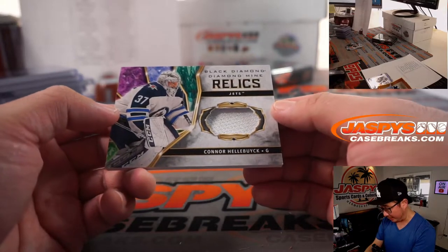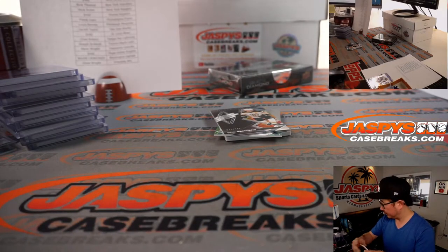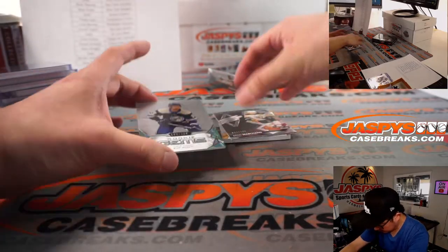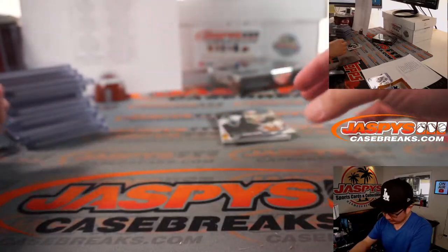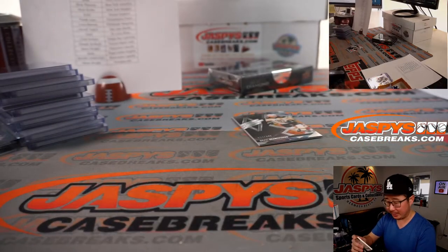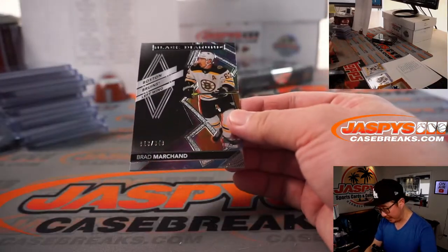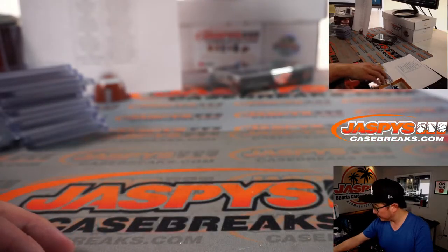Got another big relic right here — Conor Hellebuyck, Black Diamond diamond mine relics for Winnipeg, going to be for Steve Wright. And a couple more: Liam Fowdy $3.99 for the Blue Jackets. And Peyton Krebs, $2.82 out of 99 — that goes to number two, Jonathan McClay, with this exquisite card. And there's Brad Marchand for the Boston Bruins — that goes to number three, 13 out of $3.49, so we go by that digit right there — that'll be for Nicholas.